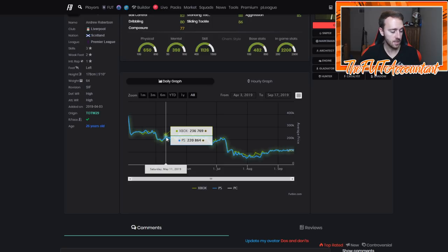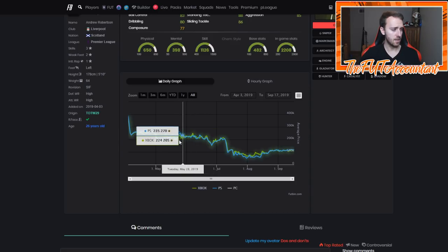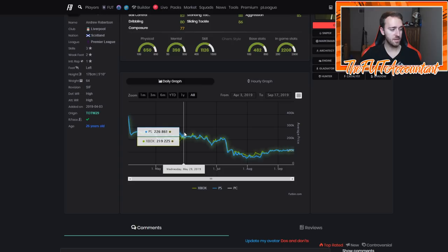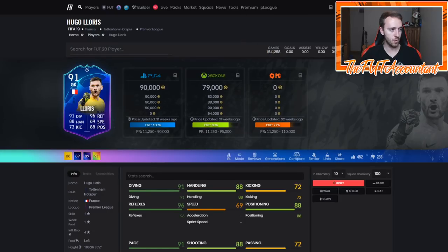He started to rise back up and actually went up a decent amount for that first week. During Team of the Season, there were some Premier League cards — I think Vertonghen and Alderweireld were in last year — which may have made this card rise up a little bit more. But as you can tell, he went from 190k all the way up to 236,000 coins and hit a peak of 250k on PlayStation during Team of the Season.